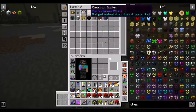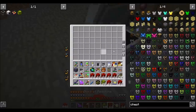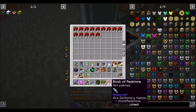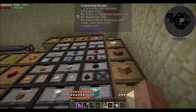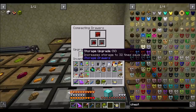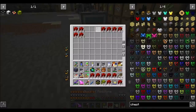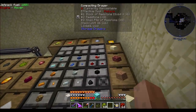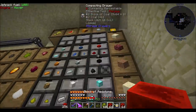Let me put this in a chest real quick. I need an empty hand to do this. So here's my thoughts — what if we set it up? Can I remove you now? I can. Sweet. So how much redstone will we get when we fill this thing up to capacity? That's the question. I feel like it's probably a lot.